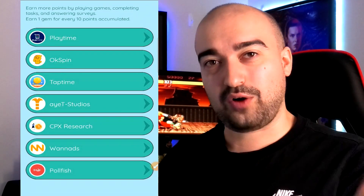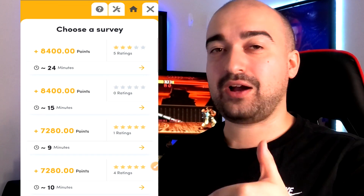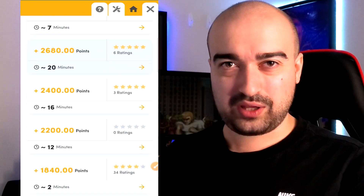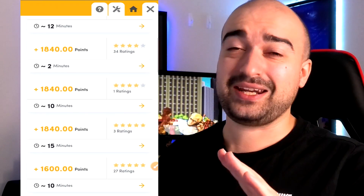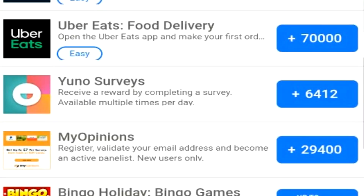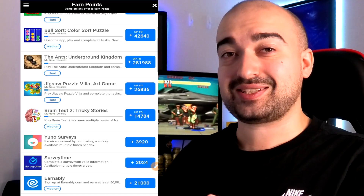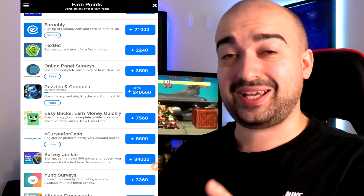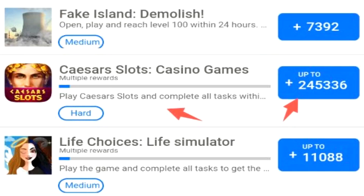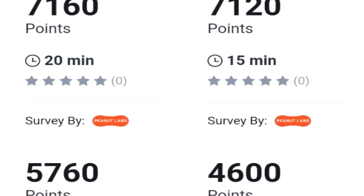CPX Research has surveys willing to pay roughly 80 cents for about 20 minutes of your time, though CPX Research also has some of the highest disqualification rates — surveys are not a given and there's a good chance you'll get disqualified. AH Studios is also available. From what I can tell, Lovely Plants does not have the highest paying offers — they're pretty average at best. For instance, this Caesar Slots casino game offer pays about $24, while you might find it for $40 on other offer walls. They also have Polefish, which is actually pretty low paying in my opinion. I'm hoping Lovely Plants increases their rewards soon.